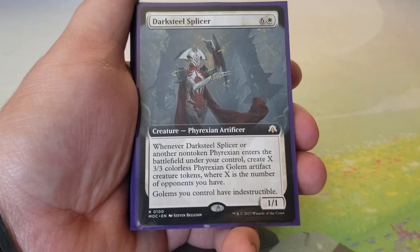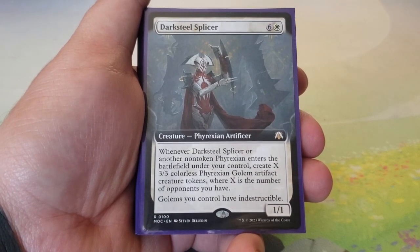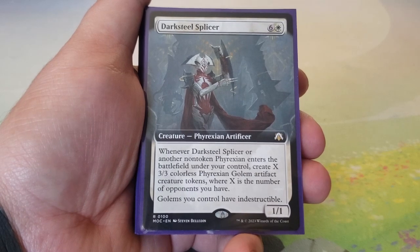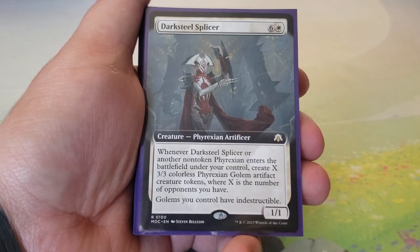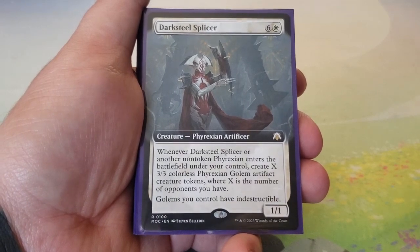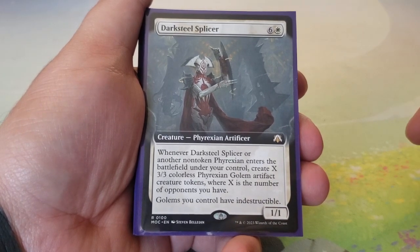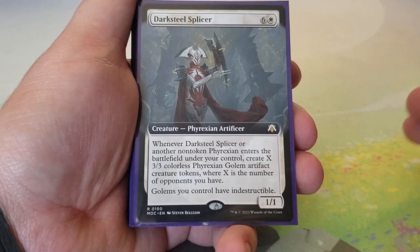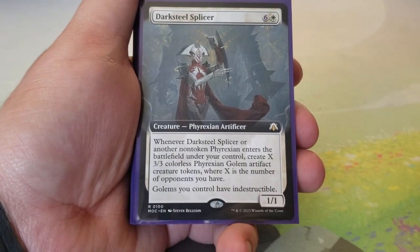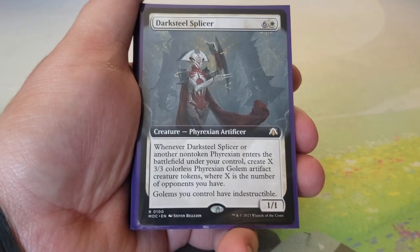Darksteel Splicer costs six and a white for a 1/1, which doesn't seem great, but whenever Darksteel Splicer or another non-token Phyrexian enters the battlefield under your control, you create X 3/3 colorless Phyrexian Golem artifact creature tokens where X is the number of opponents you have — up to three in a four-player pod. Golems you control have indestructible. It also creates sacrifice fodder, and that trigger fires including when it enters itself.